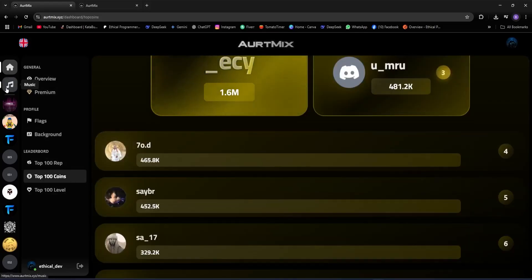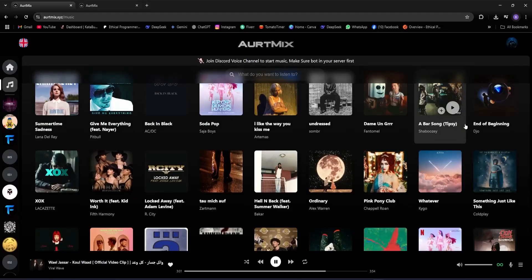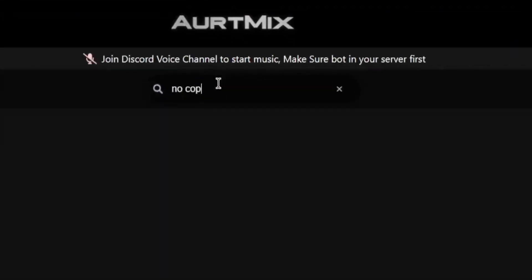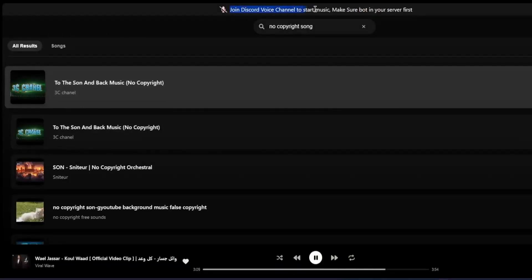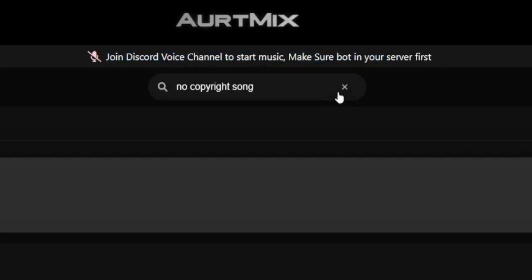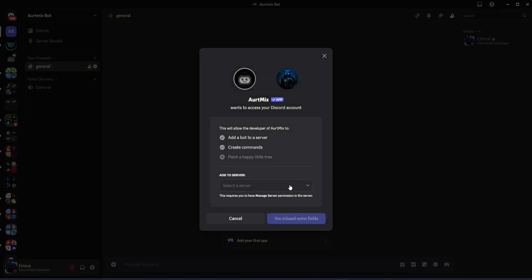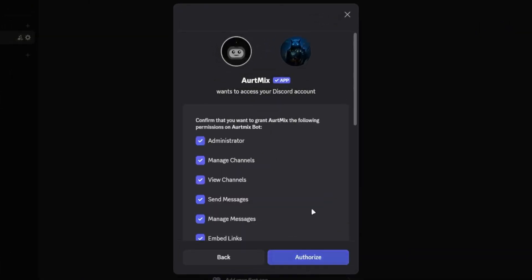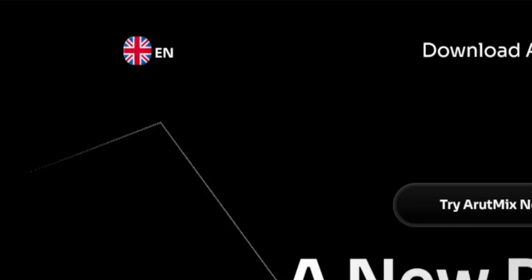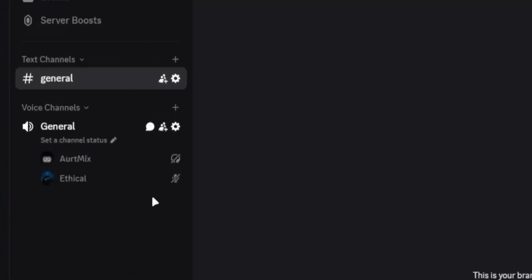Now let's check out the music dashboard. Here you can search for music — basically everything you can do on Spotify. If I search for a no-copyright song, we get a bunch of suggestions. The bot needs to be in a voice channel, so I invite it to our server, join the voice channel, go back to the dashboard, click play, and the bot joins and starts playing the song.